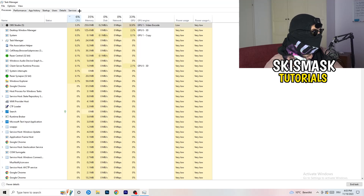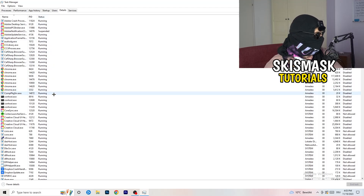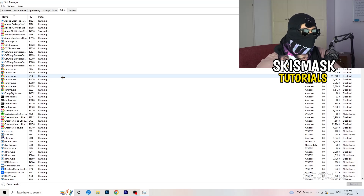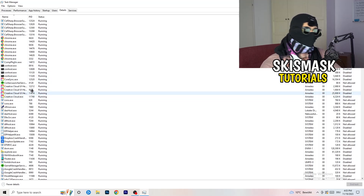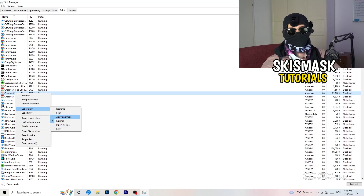Next, go to the Details tab on the left-hand side at the top. My game isn't running right now, but it works the same way — what I'm demonstrating here with Creative Cloud, you'll do to your game. Right-click your game's process, go to Set Priority, and click either High or Above Normal. You need to check which one works better on your specific PC, so try both.